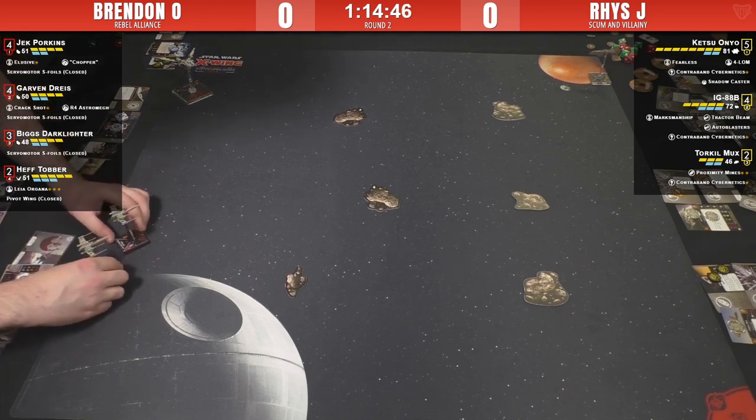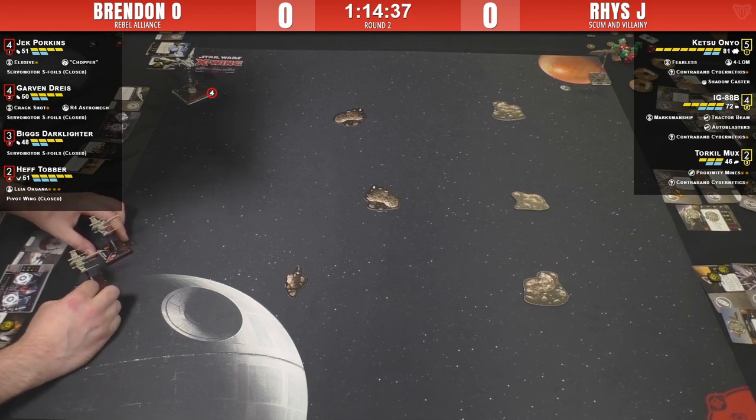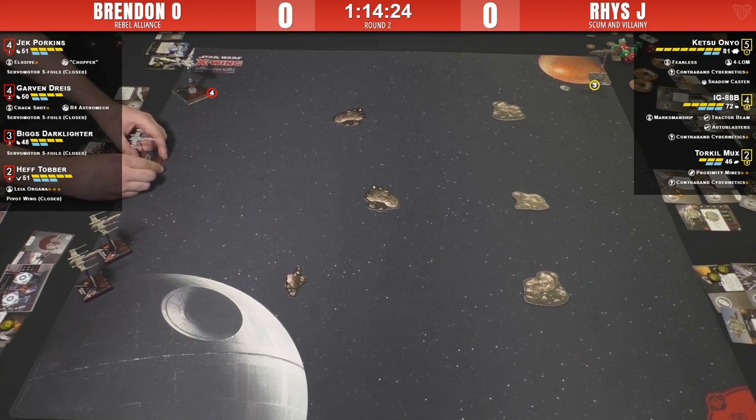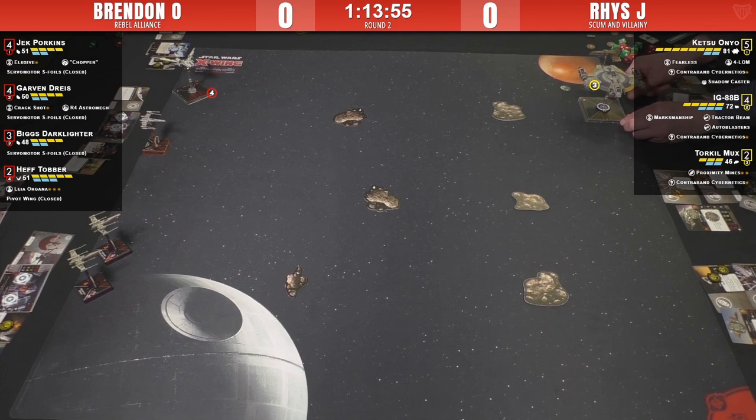And the absolute staple here is the half-point Leia Organa. Over on Reese's side, he's rocking Ketsu Onyo - if she's got overlapping arcs she gets to do fun things with Tractor Beam. It's a sad day for anybody in range one of Ketsu's front arc, equipped with the staples Fearless and Forlorn. Then there's IG-88B hitting the table today with double cannons, Tractor Beam, Auto Blaster, and Marksmanship to proc the Auto Blaster trick.